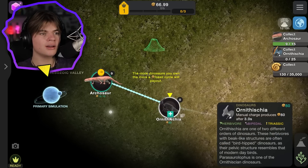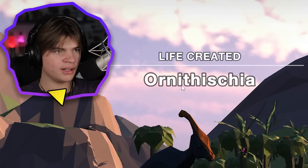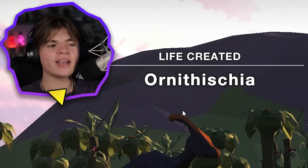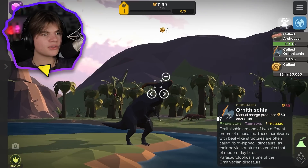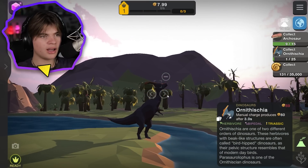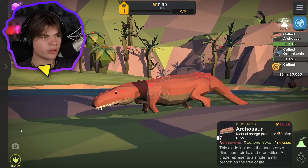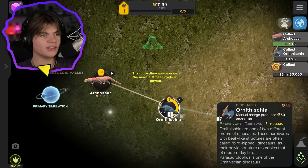Okay, we got the Ornithischian - I have no idea how to say that. It's a lot bigger than our other one. This is our new one compared to the other one, the archosaur. This one's a carnivore - you can see by its teeth. This is really cool actually.